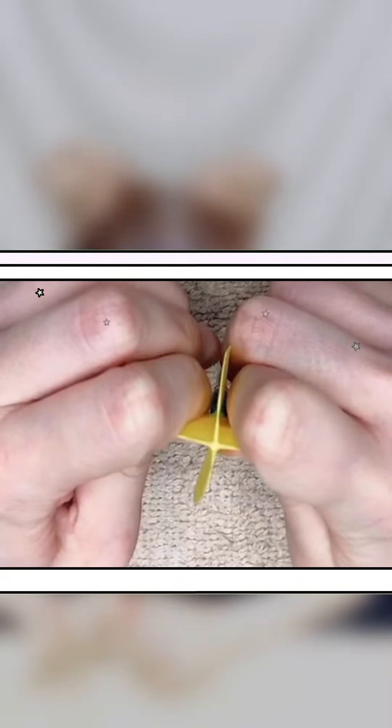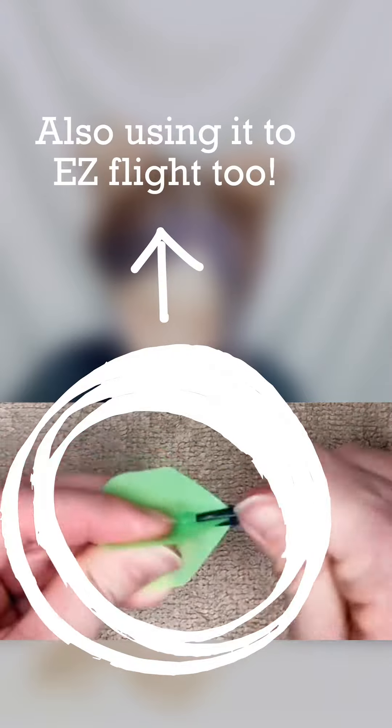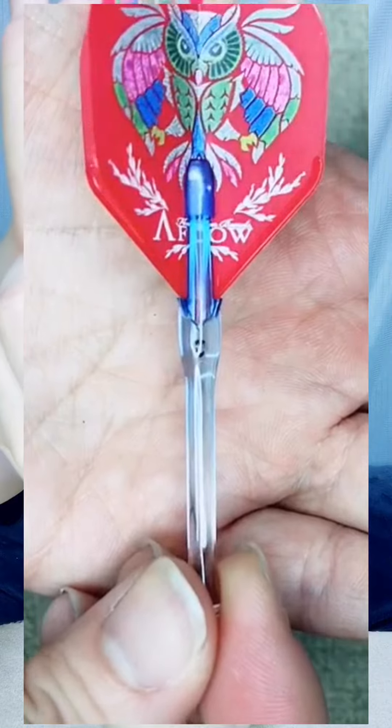Grab the flight like this and push it. Can you see it? If it fits perfectly, this little thing makes the flight not come out or fall out.